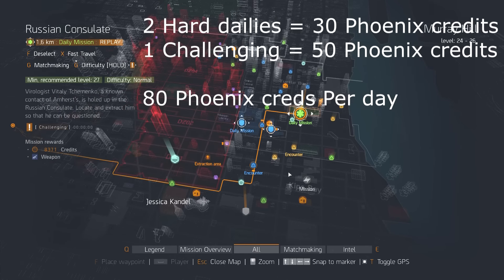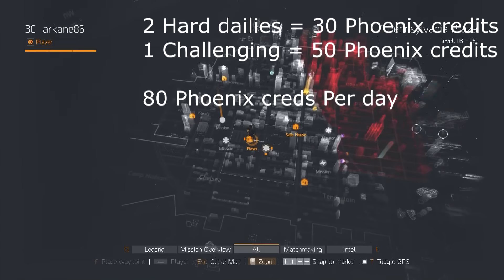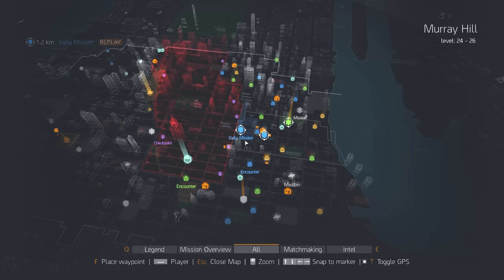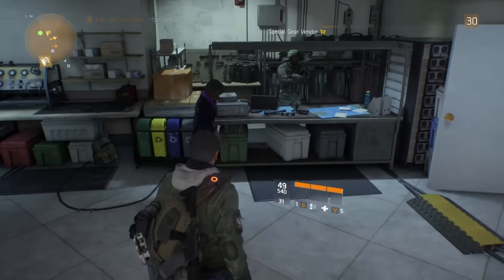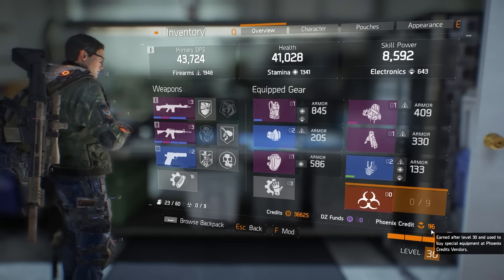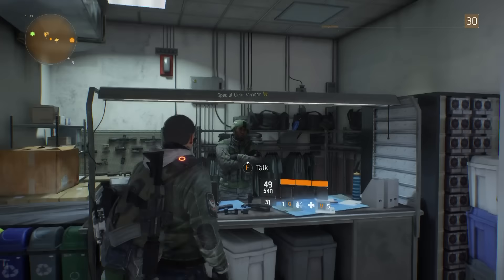When you add it all up, off of one character per day it's gonna be 15 each for the two hard dailies and then 50 for doing one challenging — that comes out to 80 Phoenix credits a day. In a couple days you'll have enough to buy some stuff, but it just seems like it would take way too long playing one character. Then I found out that every time you earn Phoenix credits on any character, it goes towards your total — you have a Phoenix credit pool that's shared between all your characters.